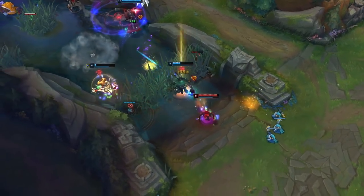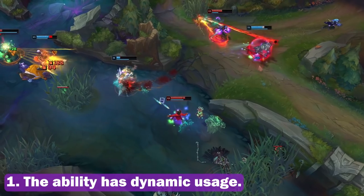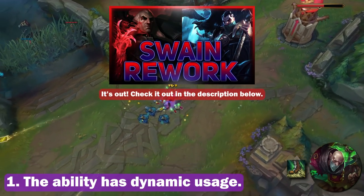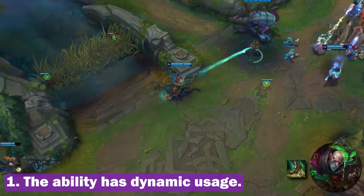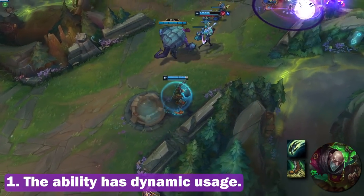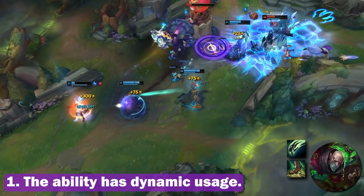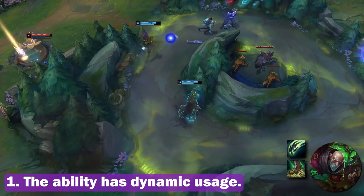So here are two things I thought of for my list. One: the ability has dynamic usage — not to confuse this with overloaded champions. Generally, I like spells that force the player to make a choice, because that adds an element of skill expression. Let's use Singed's Mega Adhesive as an example. It's a very simple ability — Singed creates a puddle of sticky goo that greatly slows and grounds enemies caught in it. But if he flings a target into the puddle, they're rooted for up to two seconds. The catch is that most of the time you can't do both — you can either use his W to slow someone from afar to catch up, or lock them down with the root. If you're chasing someone to fling them behind you, you'll be flinging them away from the puddle since they're standing right on it. That's what I mean by dynamic usage.